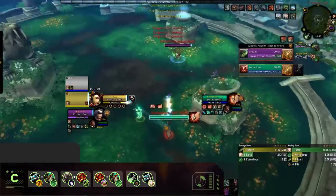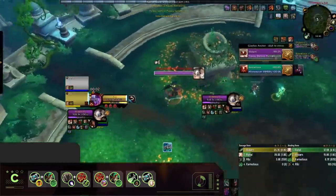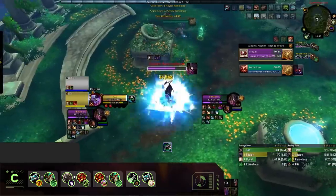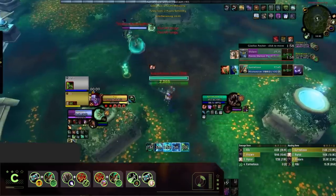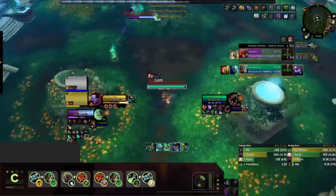Also stepping into our C tier, we've got Sub Rogue Disc Priest. Usually Disc Priest has done extremely well in previous seasons, but the addition of Corruption — mainly versatility — means Sub Rogues just lack the pressure they need to secure a kill in 2v2.